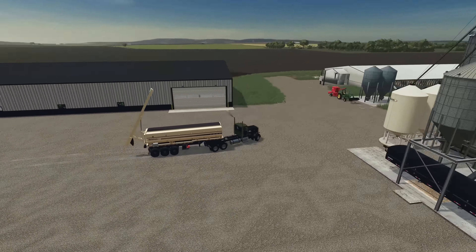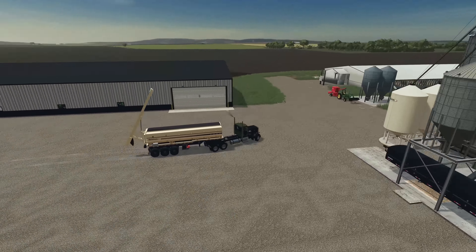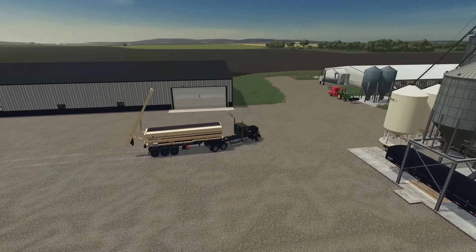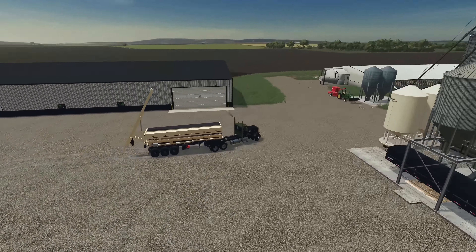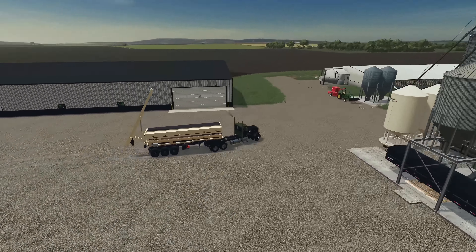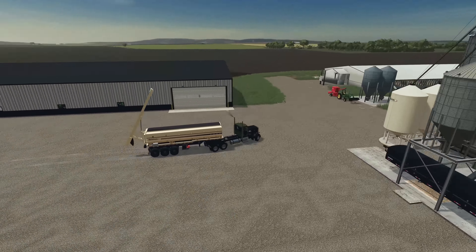We're going to put this truck right over here and get back to taking this planter up to field 16 to get a start on planting corn. It's a somewhat irregularly shaped field, so I think we'll take the headlands off and then see what a worker can do while we go get the seed tender set up. I'm hoping I can get this planter to a point where the worker can do a little on his own so I can go keep that 8960 running. Let's go ahead and cut into a bit of a time lapse while I take off these headlands.